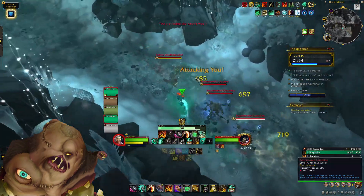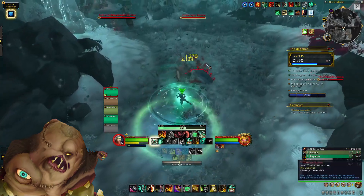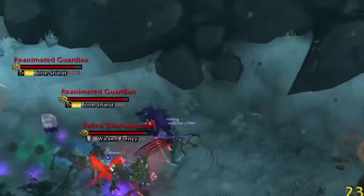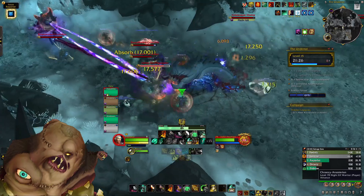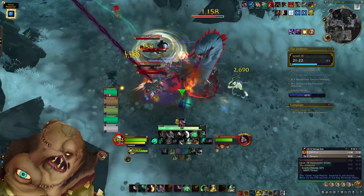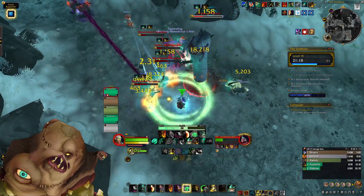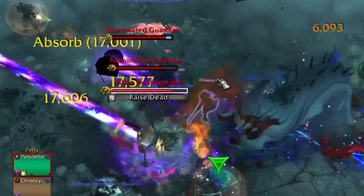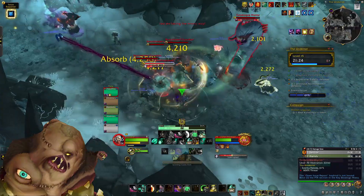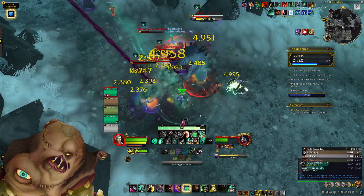The next split of trash has Deathspeakers and Guardians, which always group together. Guardians periodically cast a shield on themselves which can be purged, and you can also use AoE stops if available. Deathspeakers have one key cast to watch out for: Raise Dead, which summons another Guardian that gives no percentage credit — so always kick this whenever possible.